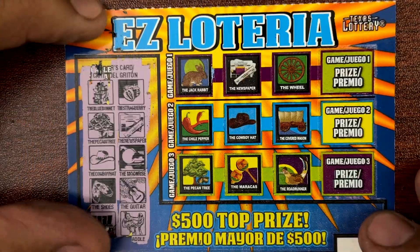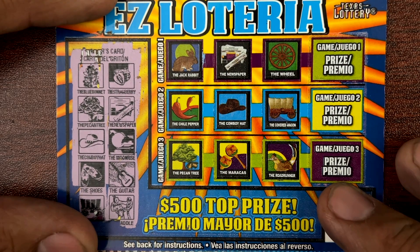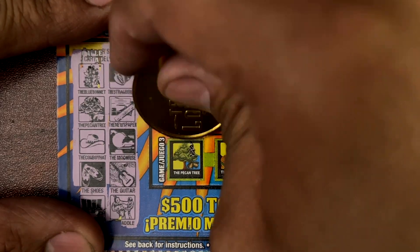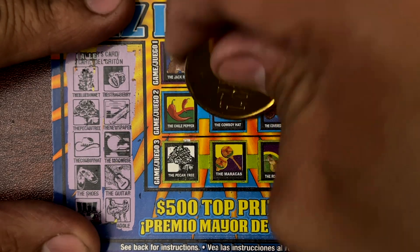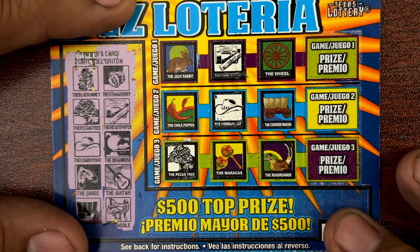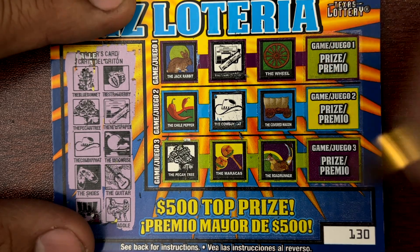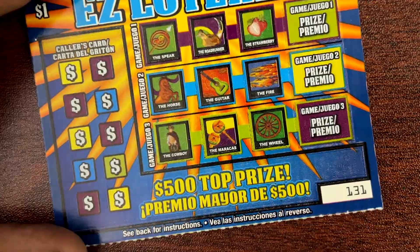Ticket 130. Blue bonnet, strawberry, pecan tree, newspaper. Cowboy hat, moonrise. Shoes, guitar. Covered wagon and a saddle — covered wagon. Missing a saddle. Alright, 130, back-to-back losers. Ticket 131.